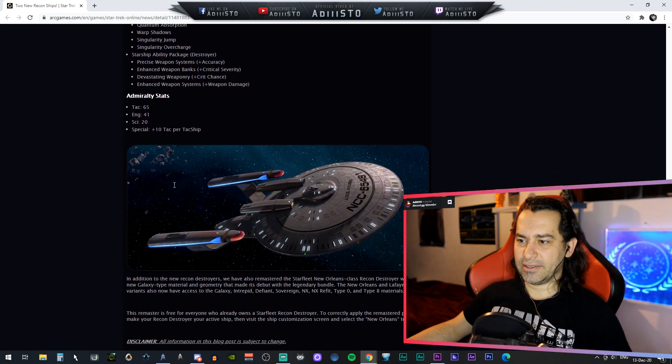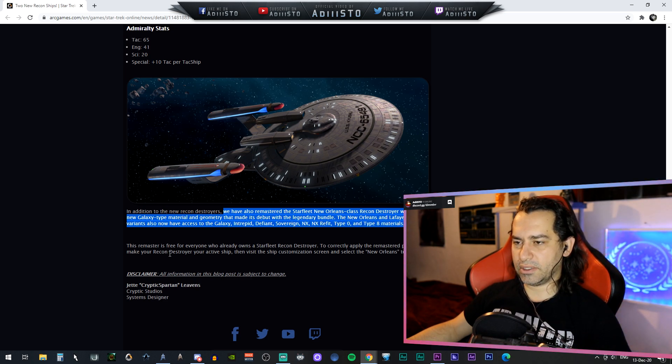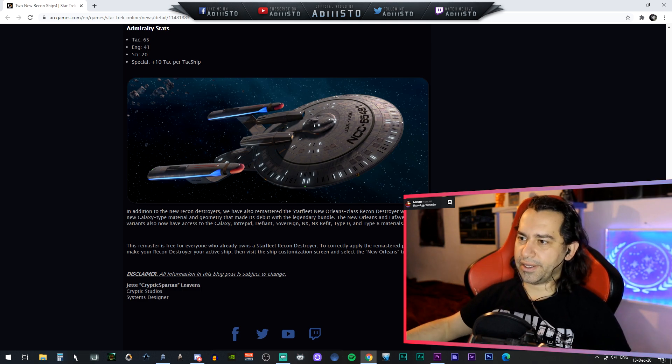In addition to the new destroyers, they've also remastered the Starfleet New Orleans class Recon Destroyer with new Galaxy-type materials and geometry that debuted with the legendary bundle. The New Orleans and Lafayette variants also have access to the Galaxy, Intrepid, Defiant, Sovereign, NX refit, Type-0, and Type-8 material types. These remasters are free for everybody who already owns the Starfleet Recon Destroyer.